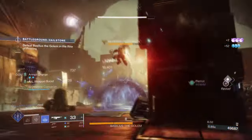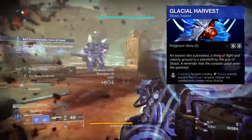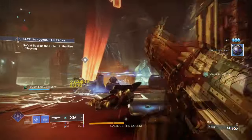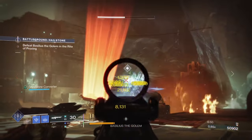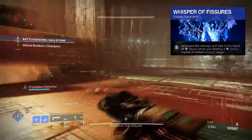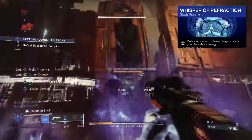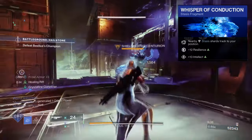For Aspects and Fragments, we have the following. Glacier Harvest: freezing targets creates Stasis shards around the frozen target, and picking up shards will grant you Frost Armor and melee energy. Frost Pulse: using your class ability will freeze nearby enemies. Whisper of Endurance: your slow abilities that you apply to targets are extended. Whisper of Fissures: increases the damage and size of the burst of Stasis when you destroy a Stasis crystal or frozen target. Whisper of Refraction: defeating slowed or frozen targets will grant you class ability energy. And Whisper of Conduction: nearby Stasis shards attract to your position.